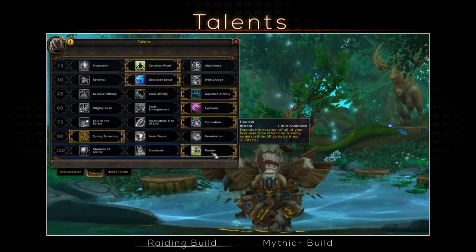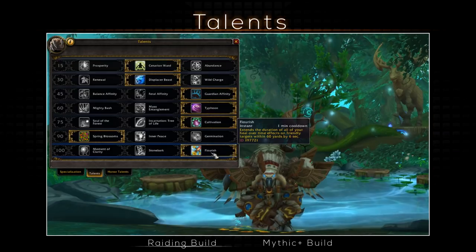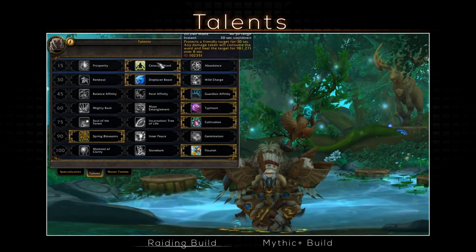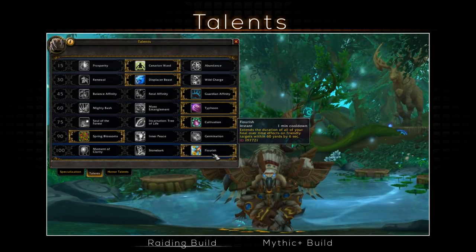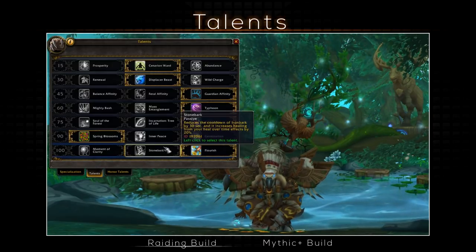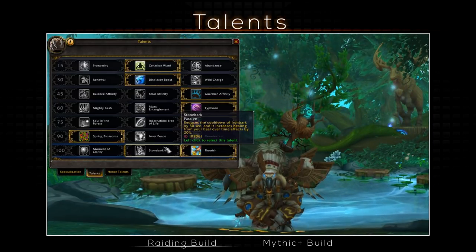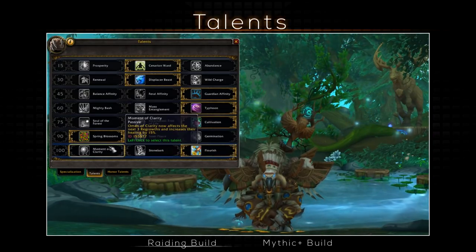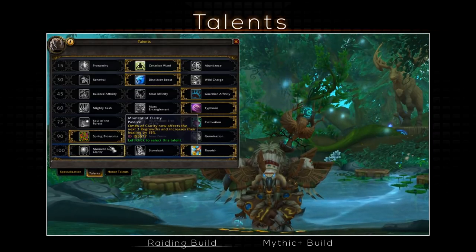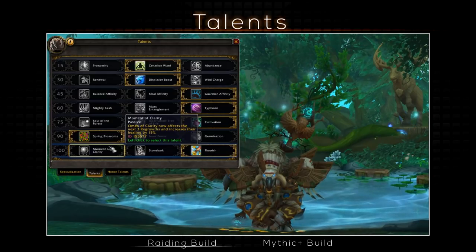For tier 7, Flourish is a must — a 1 minute cooldown ability increasing the duration of all of your active HoTs by 6 seconds. This can be an absolute amazing ability if used right, not only saving you mana by delaying refreshes on your Rejuves, but you can extend things like Cenarion Ward or Spring Blossoms, saving a lot of time multi-targeting. Stone Bark makes Iron Bark more powerful by reducing the cooldown, but you rarely need it. Moment of Clarity gives you 3 free casts of Regrowth and increases its healing by 15%, but your job is mostly to apply HoTs on everyone, so Flourish is much better.